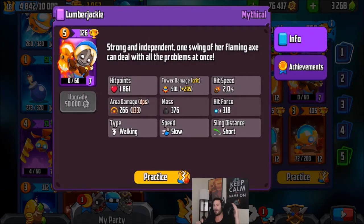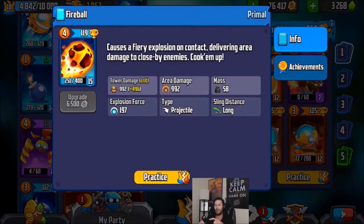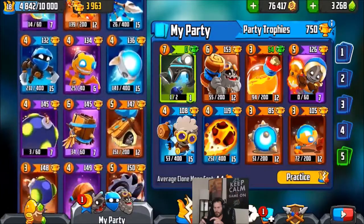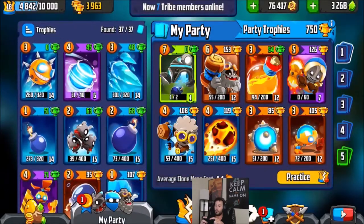Lumberjackie is an absolute beast — she packs a lot of punch with her hits, so she will definitely send bombs to the tower. Striker Boy is basically a mini Lumberjackie and can help get bombs in the tower too. We have Fireball for the big boy defense — basically if anybody plays the flying barrel, you can use Fireball. It just straight up destroys all of them right away. It's a really good defensive tool against pretty much anything.